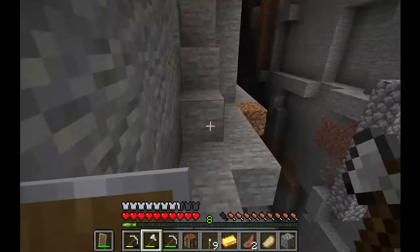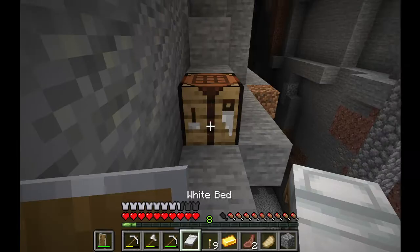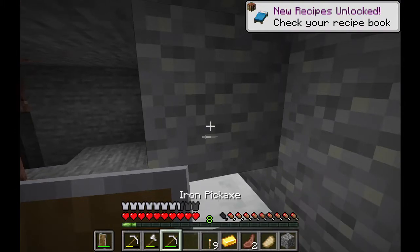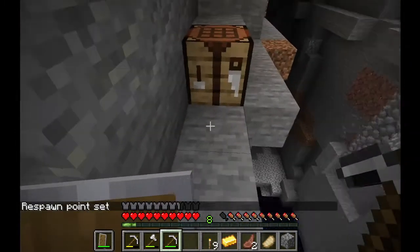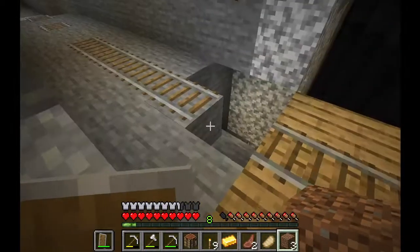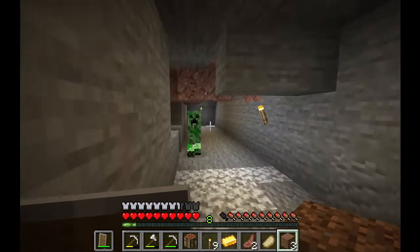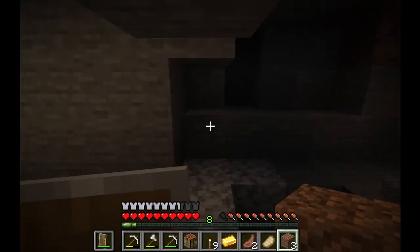I defeated Technoblade! And here is the ravine. I should make a bed — three planks and wool equals a bed. I'll put it here for now, this will be our little spot. Now I see that creeper — before he sneaks up on me I'm just going to make him blow up. That's how you treat creepers.